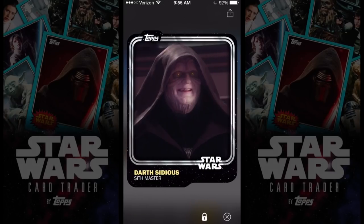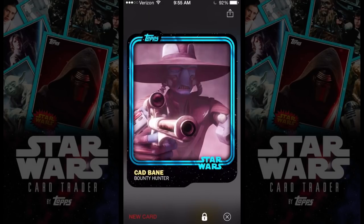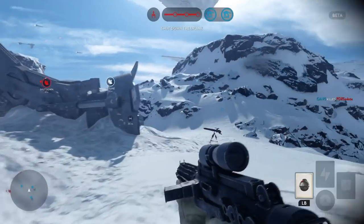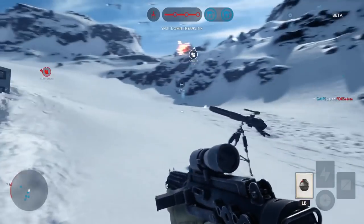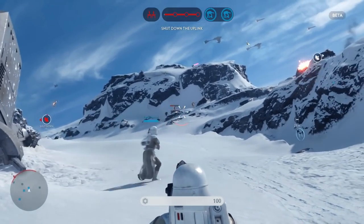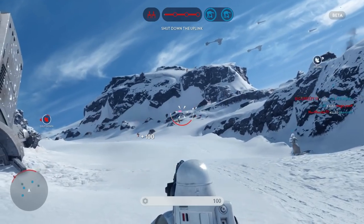I am having fun over here trying to get these cards. Oh, look at Samuel L. Jackson out here! Click on that link down in the description. Download Topps Star Wars Card Trader — get up there, trade cards, collect cards, have fun. I will bring you some more footage of that in another video.